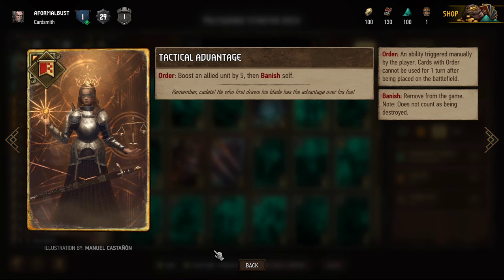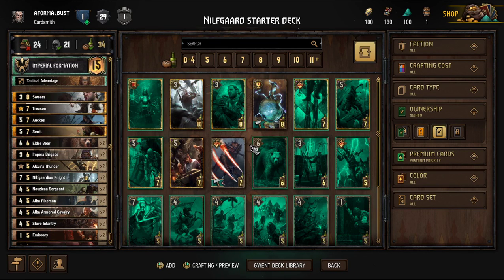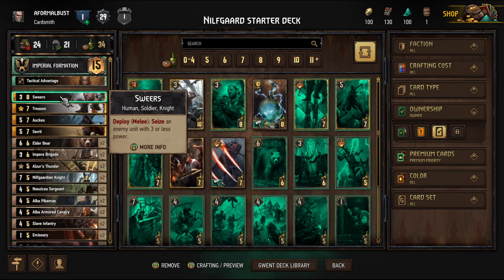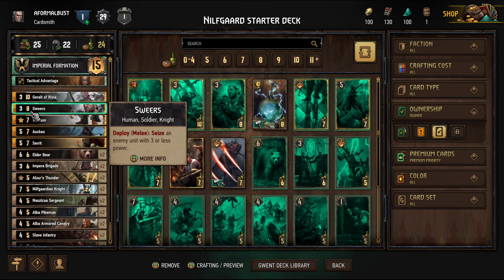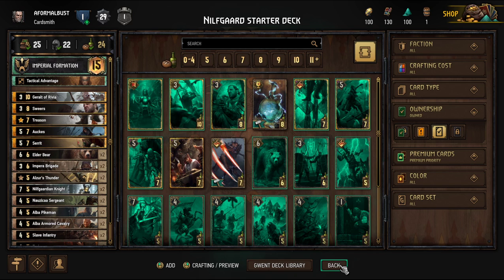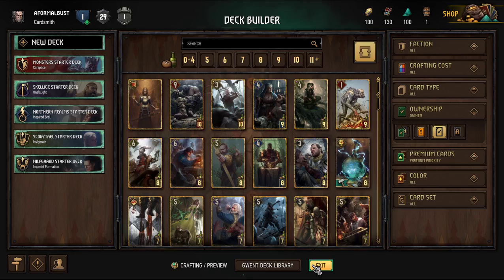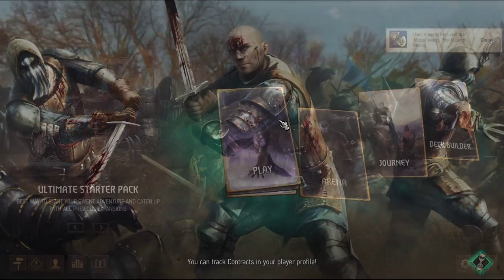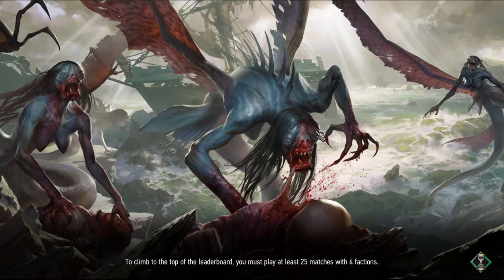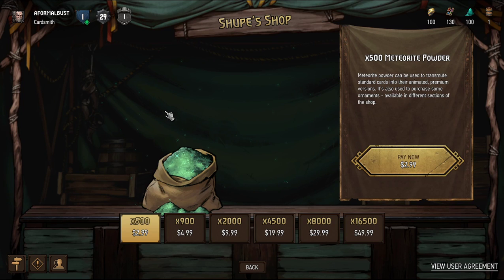Their illustrators are doing justice with these card arts. We can have Geralt — we're having him. So this is my deck and these are the other cards. We'll save this for now. It saves the deck automatically — nice. After the main menu overview we'll go into the tutorial followed by training. Meteorite powder can be used to transmute standard cards into their animated versions — okay.